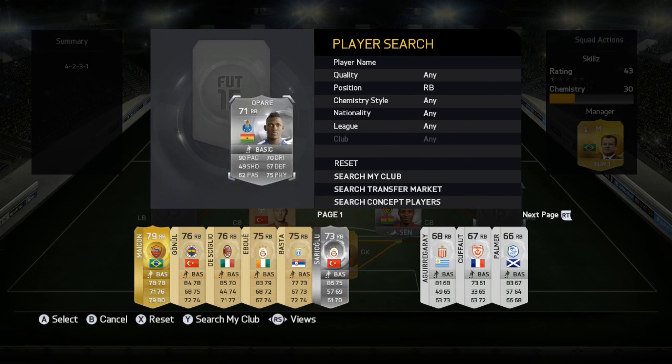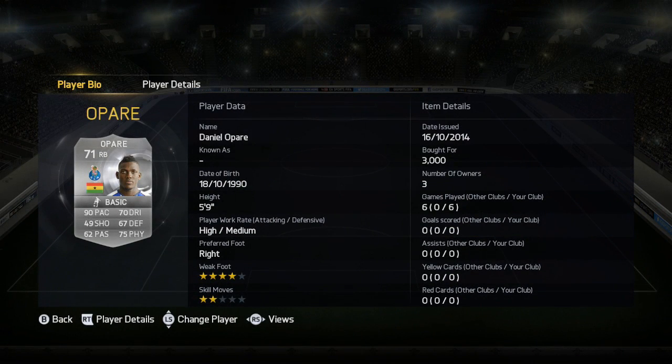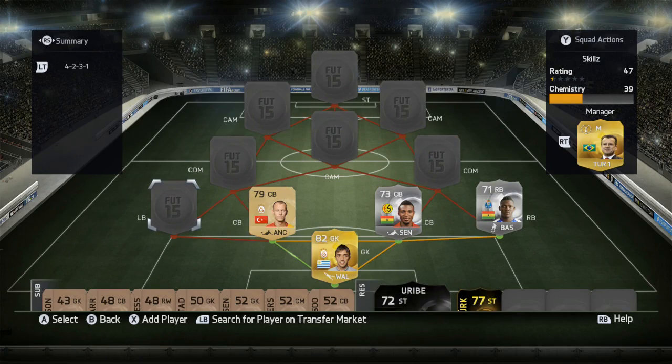On to the right back, we're going with Apar — 90 pace, 49 shooting, 62 passing, 70 dribbling, 67 defending, and 75 physical. He's got insane pace and apart from that he doesn't do too much, but he does track back and help. He also feels like he's got a good bit of strength with that 75 physical. He cost 3000 coins.